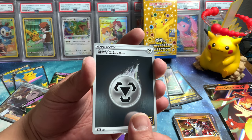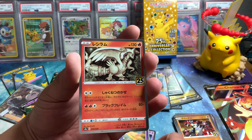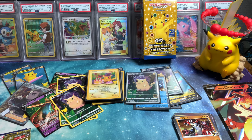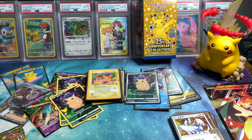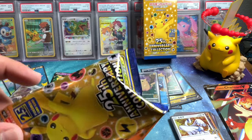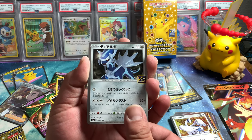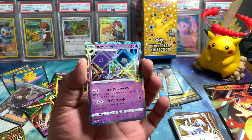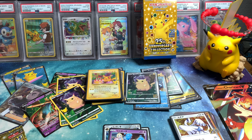Steel — getting a lot of the different ones. Professor Oak's, Xerneas, Reshiram, and Lugia — was that double Lugia in there? It started and ended with it. We got a water energy — getting different energies, that's awesome. We got a Palkia, Solgaleo, Cosmog. Lunala — mirror finish. And that's the heat. That's pretty cool.